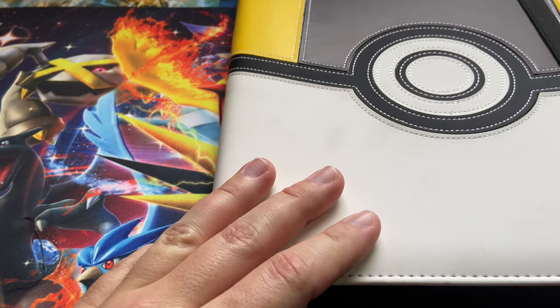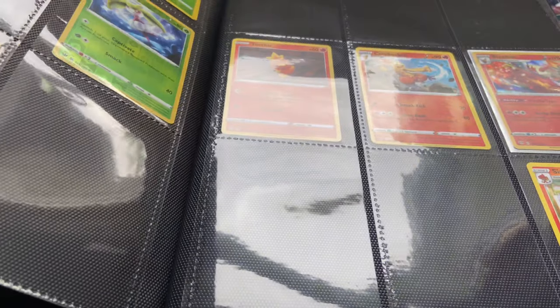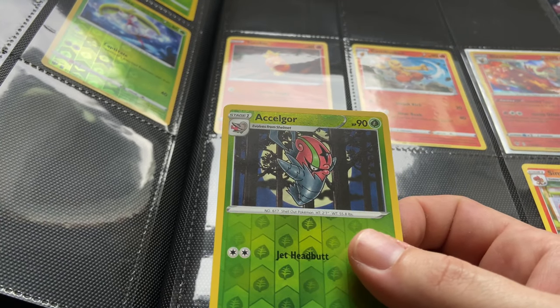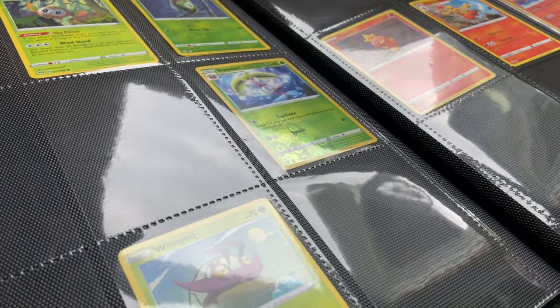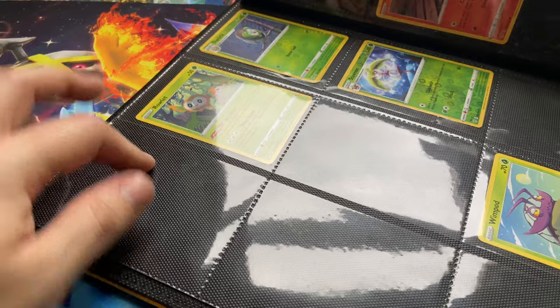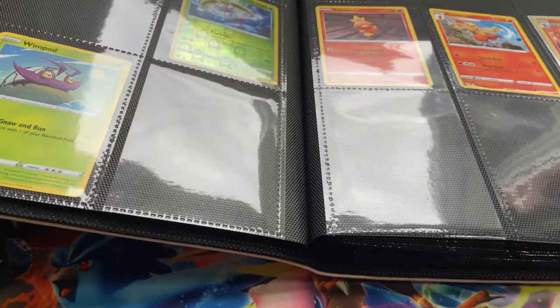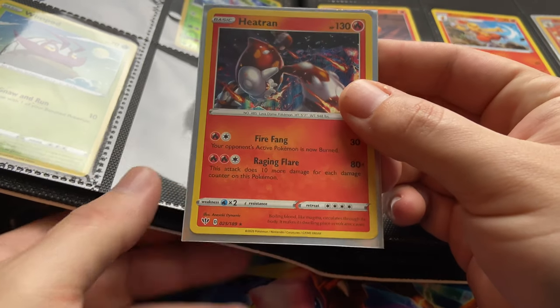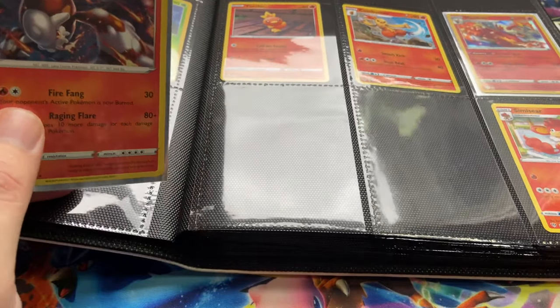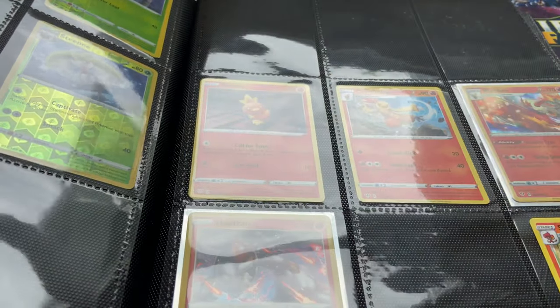Now we're heading into the Darkness Ablaze binder update. First one we got is this Accelgor which is number 10 — it's going to go right here next to Rowlet. I just need the regular holographic still. Next up is this holographic Heat Tran, which is number 25, so Heat Tran is going to go right there. As you can see, there are a whole lot of empty spaces in this binder still.